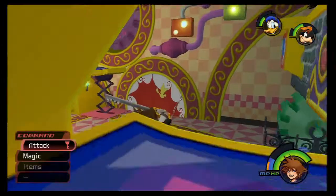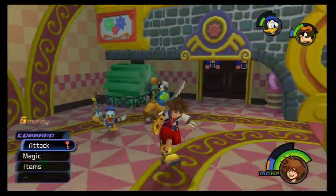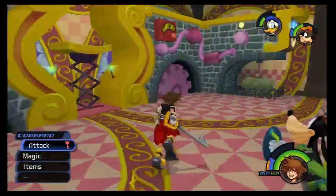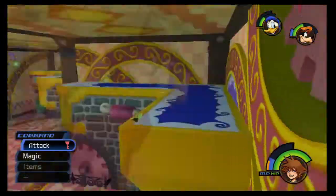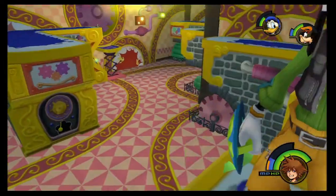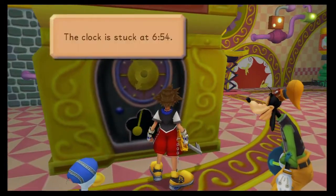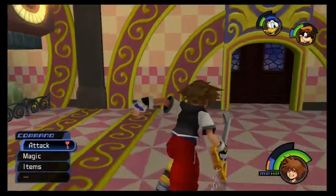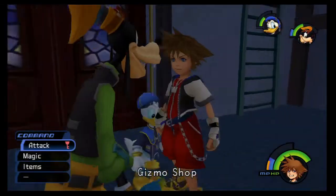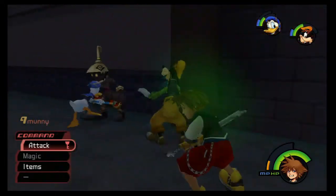There should be some treasure chests in here now. Oh, or an enemy — I'll take that too. Where are those treasure chests? I know they're around here somewhere. That's right, you gotta examine this. And we got our two postcards. I don't think if you examine it beforehand you get anything — you have to press all those switches first. So there's two more postcards, and after that we're only going to have one more postcard to get.